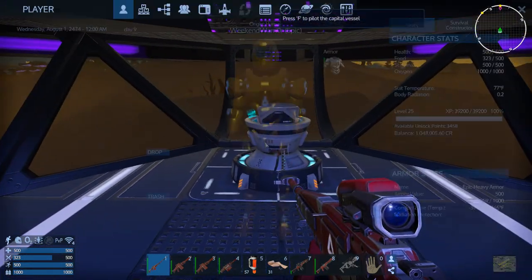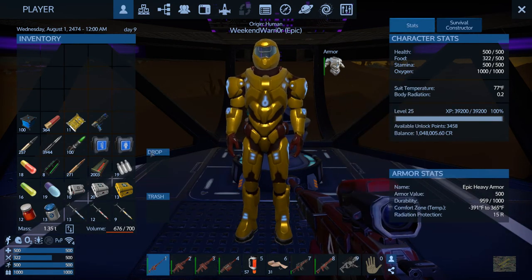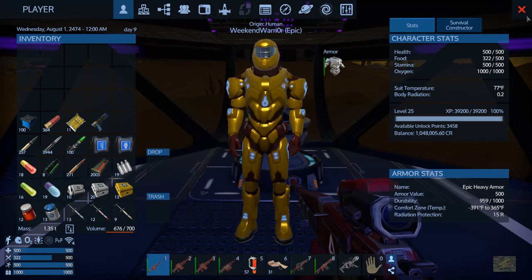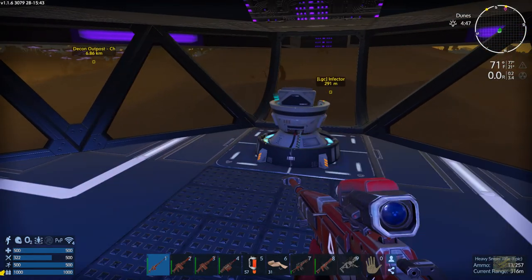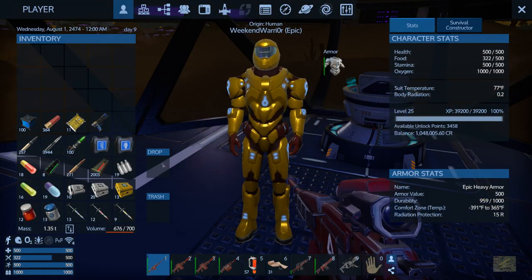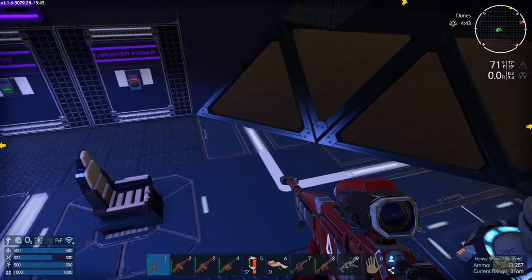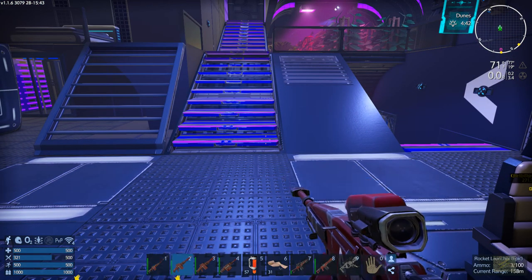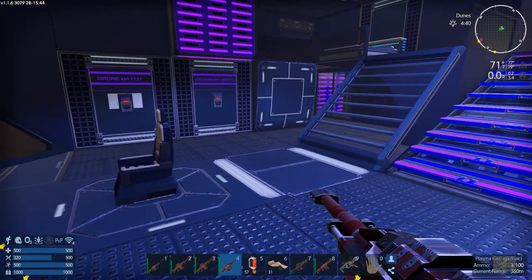For my loadout, I highly recommend if you have epic heavy armor to use it going in here. I probably wouldn't even do this thing without having an epic heavy sniper rifle, and then at least like a tier two rocket launcher or a couple of those. Obviously meds, health packs, and bandages. I'm pretty geared out, rolling with all epic weapons.